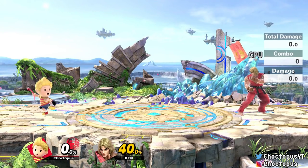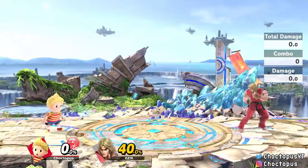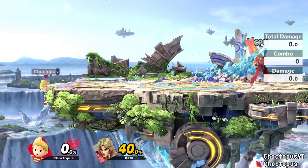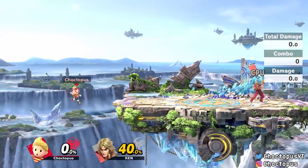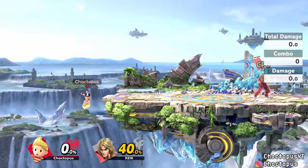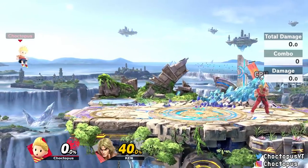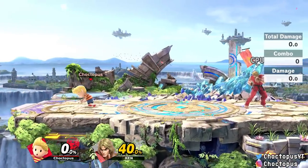Lucas' grab is a tether grab with his snake — it has good range so you can grab from pretty far away. You can also use it to catch the ledge, so if you're in trouble and not confident with his up B, you can use the snake to grab the ledge. However, you do have to be facing the right way — otherwise he won't turn and grab it. If you're facing the wrong way, don't even try it because you'll end up falling off the edge. Better to give the up B a go, but if you're facing the right way, you can use his tether grab all the way from back here to grab the ledge and recover.